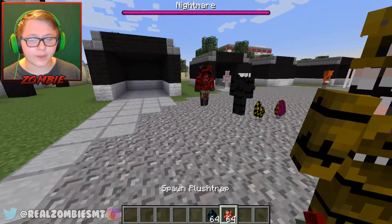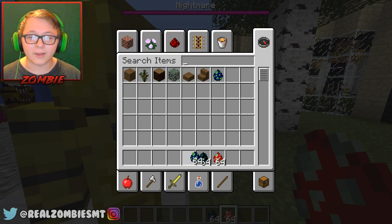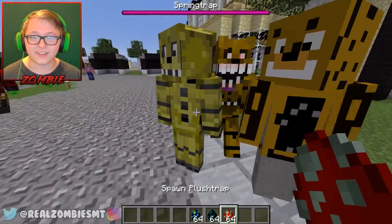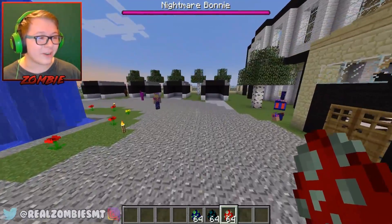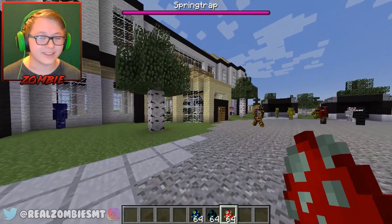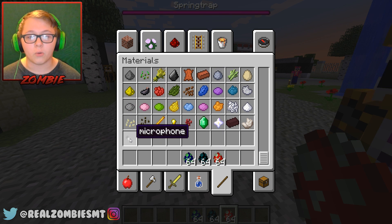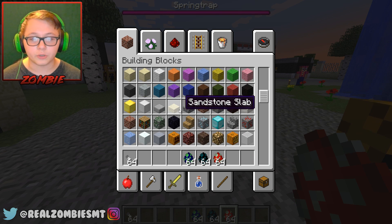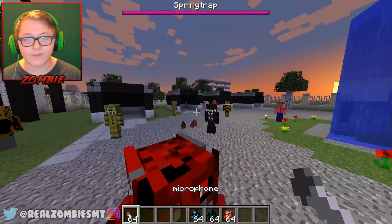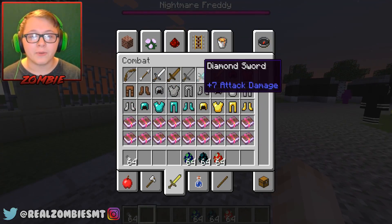We also have Plushtrap — and I just want to point something out. Look at Plushtrap and then look at Springtrap. Just look at the difference — it's so weird. Why does Plushtrap look so much better than Springtrap even though they're supposed to be similar? As for items in this mod, it looks like there's a microphone, which is apparently just an item and not a tool. So it looks like we only have a microphone as an item, which is pretty cool.